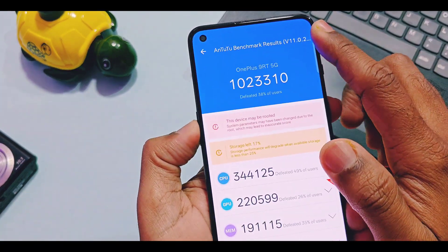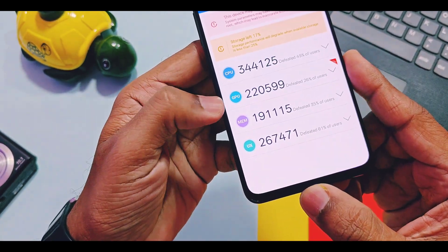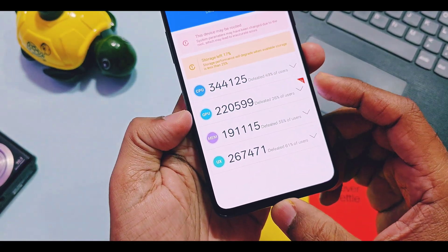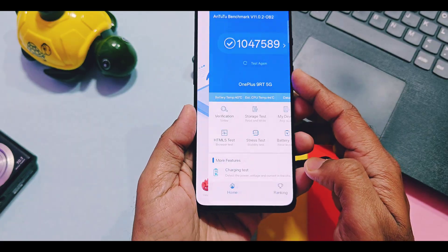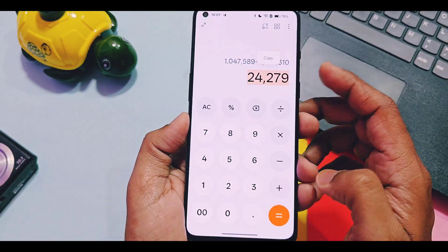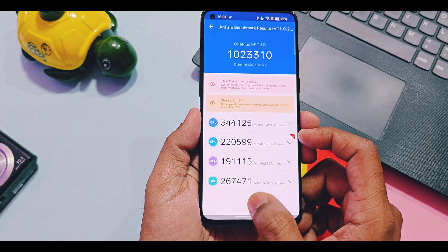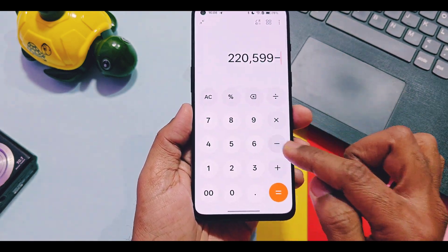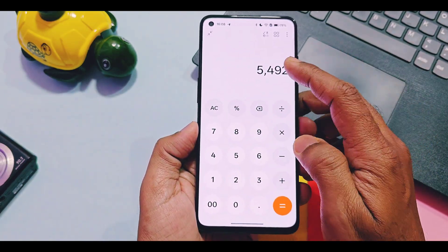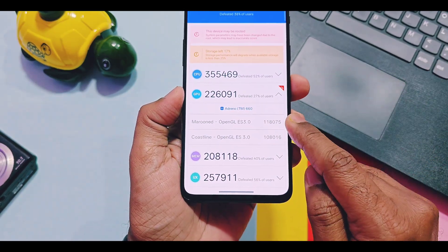Next, on the AnTuTu benchmark testing total score combined with GPU, CPU, and memory — with old v530 the score is 10 lakhs 23,310, and with new v819 the overall AnTuTu score is 10 lakhs 47,589, which is a huge improvement of 24,279 points. If you only consider the GPU driver scores, old drivers have a score of 2 lakhs 20,599 and with new drivers we got 2 lakhs 26,091 — a decent 5,492-point score improvement for the new updated drivers in the AnTuTu benchmark test.